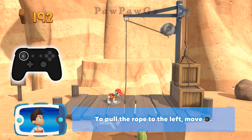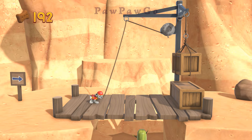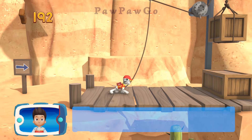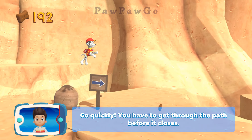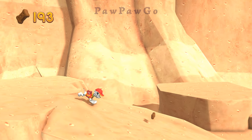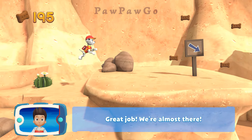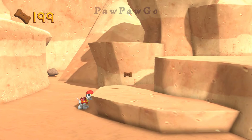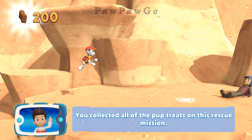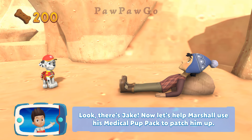To pull the rope to the left, move the left stick! Go quickly — you have to get through the path before it closes! Great job! We're almost there! You collected all of the pup treats on this rescue mission! Look — there's Jake! Now let's help Marshall use his medical pup pack to patch him up!